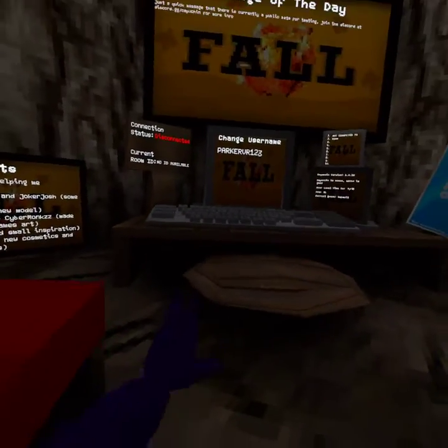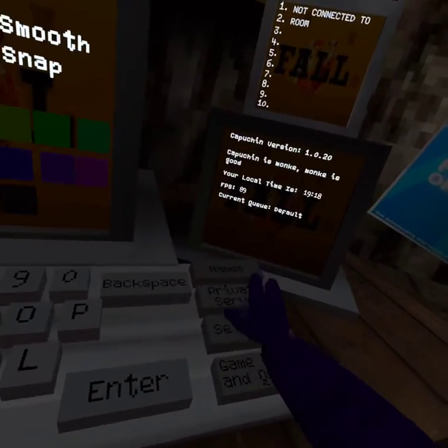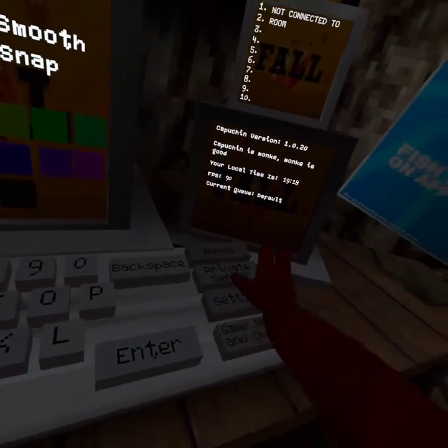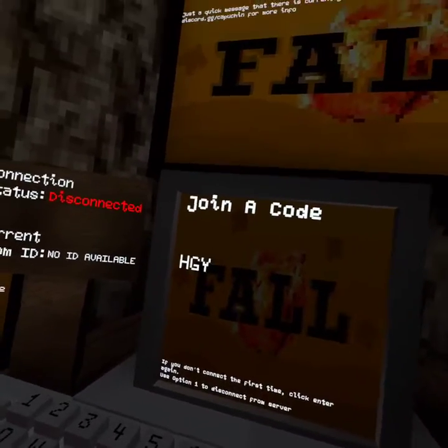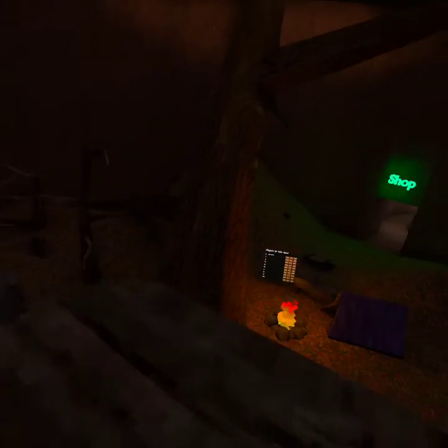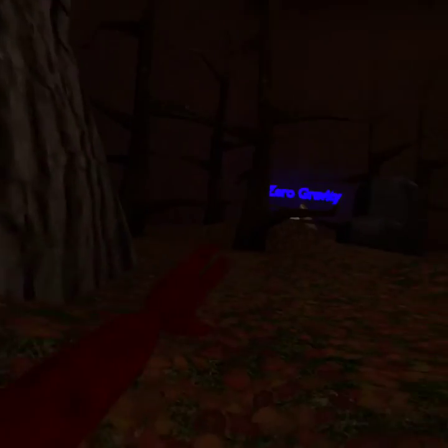Okay, we're gonna go into a private server in Capuchin. Let's join, we are going in right now. So we're in Capuchin — Capuchin is actually the best Gorilla Tag fan game you're able to get. We're going into private server. There's zero gravity, a shop, and they also have a snow map and a beach map. We're gonna check it all out.